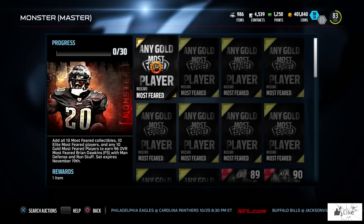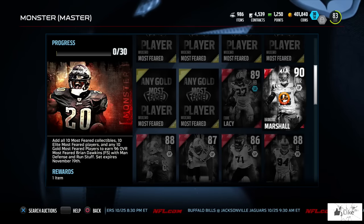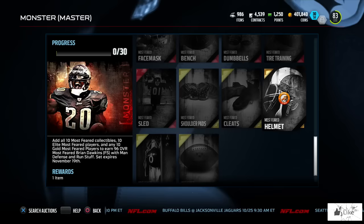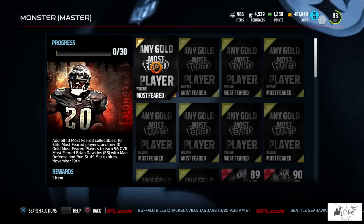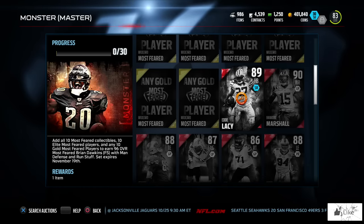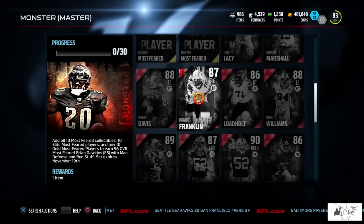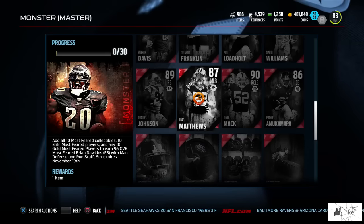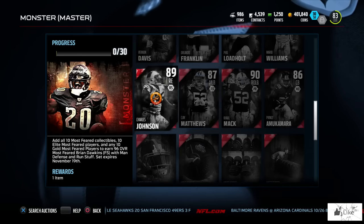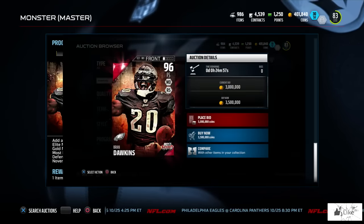The whole promo was centered around Brian Dawkins, which is what I predicted. A good number of people have already knocked this set out surprisingly fast and gotten him. The elite Most Feared players required in this set include Eddie Lacy, Brandon Marshall, Vernon Davis, Orlando Franklin, Phil Loadholt, Mario Williams, Charles Johnson, Clay Matthews, Khalil Mack, and Prince Amukamara, plus the remaining collectibles.